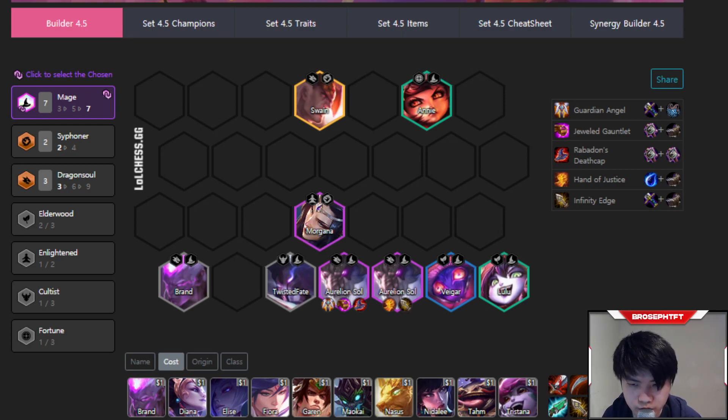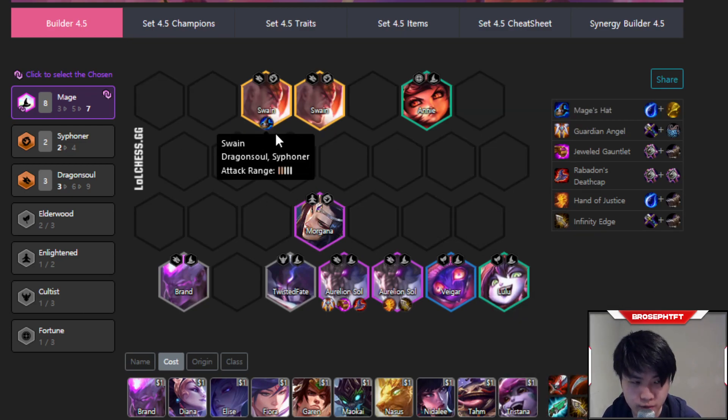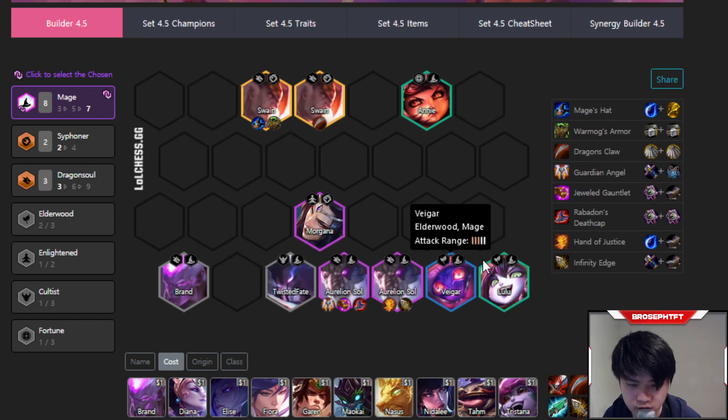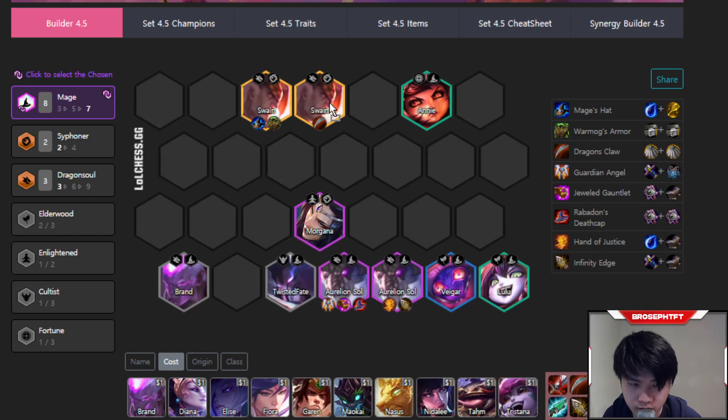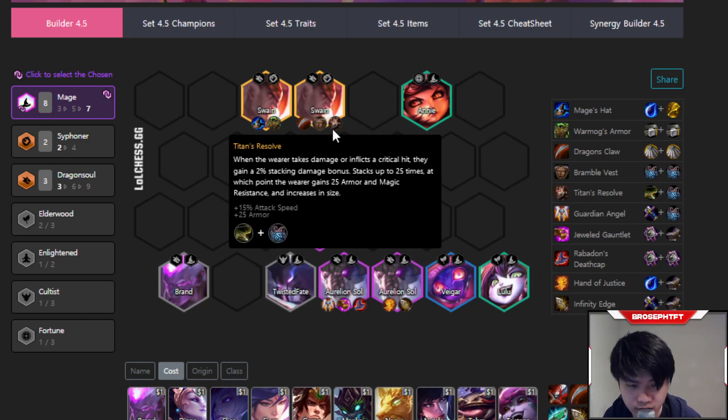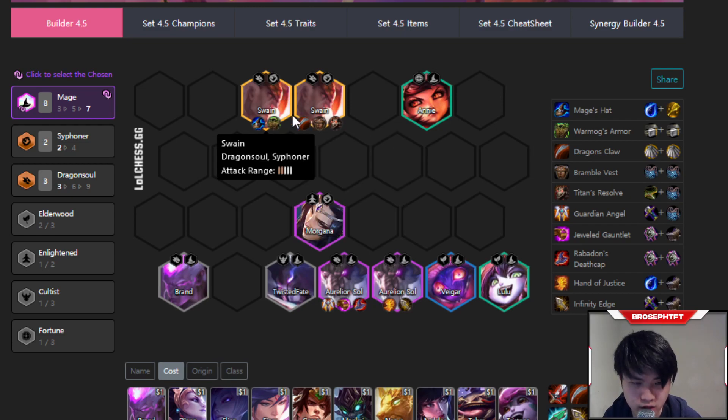The next unit to itemize is Swain. Swain is a really strong Legendary, especially if you get a two-star. You definitely want to get a mage spat on Swain whenever you can — even one-star Swain with a mage spat is good enough to carry through most of stage 4 and part of stage 5. Other items you can put on Swain are Warmog's, because his ult scales off his health. General defensive items like Dragon's Claw keep him alive. Bramble Vest is pretty good, and Titan's Resolve is great too because Swain can actually reach 25 stacks and still have a good amount of health.